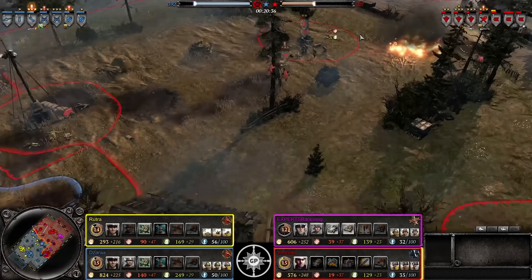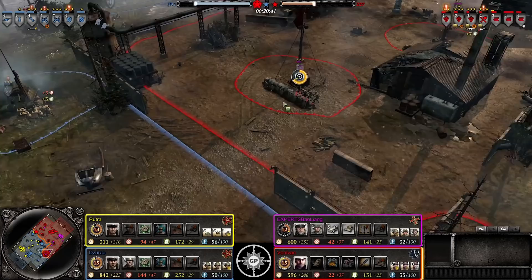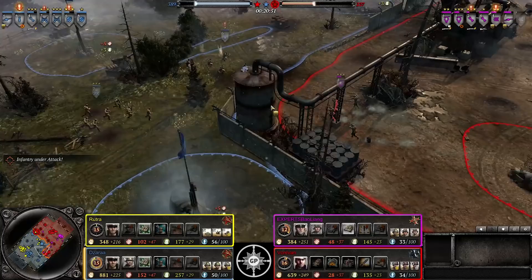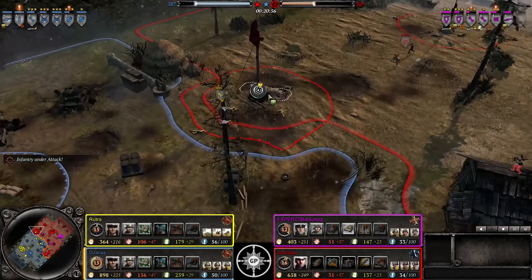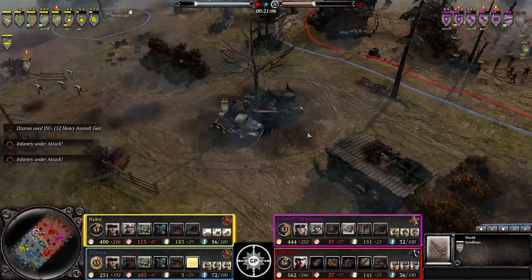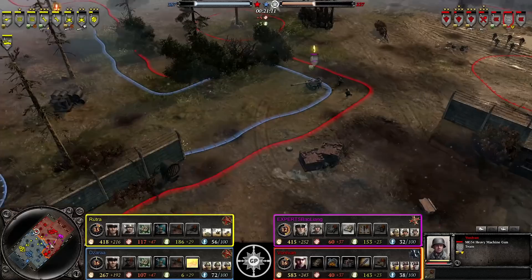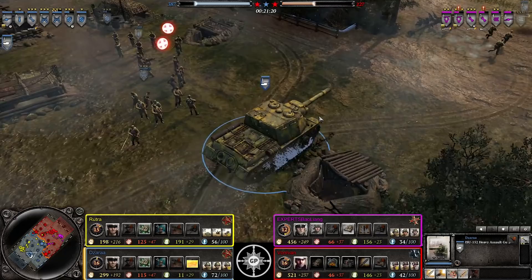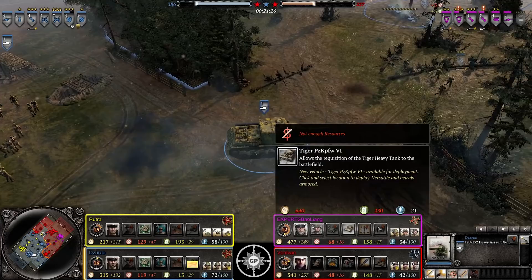Zara is jumping from MG to MG with good efficiency and getting a number of good shots in. Victory point-wise, the allies are doing a lot better than the Axis. Hopefully the Axis are able to turn the tide and capture some critical VP points. It looks like they managed to - assault grens push back the conscripts. There's an AT gun here along with additional conscripts and a mortar, but overall that's going to be short-lived. The Soviets send an engineer to capture the point. Ladies and gentlemen - Zara's revenge is in town: the ISU-152 is deployed. We're still at least another four minutes away from the Tiger being brought in.